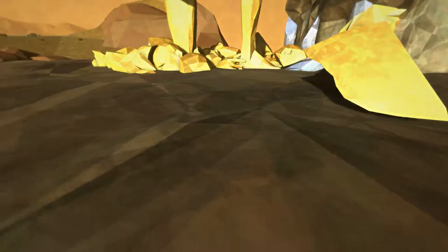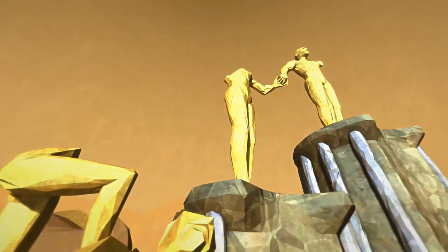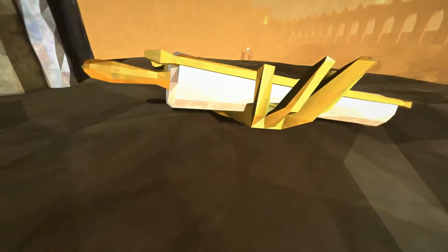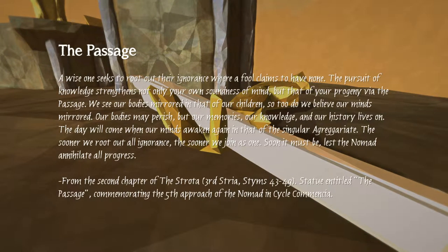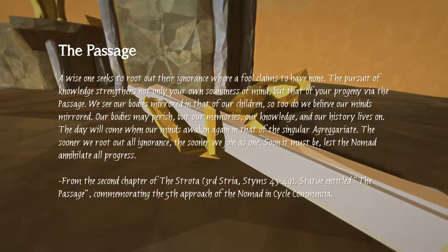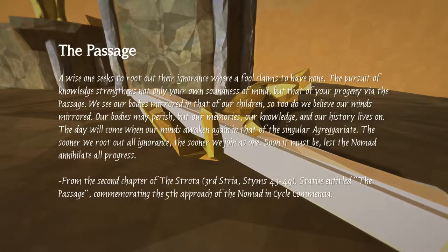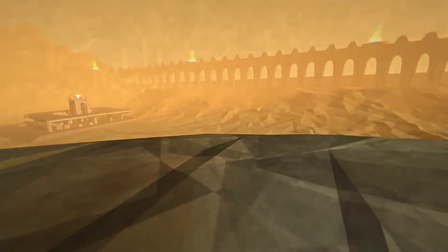There's some broken statues here of some golden people. There's one that's just legs, then there's a headless one, then there's an armless one. Oh there's a little thing here — a wall of text. 'A wise one seeks to root out their ignorance, where a fool claims to have none. The pursuit of knowledge strengthens...' From the second chapter of the Stroda. I'm not gonna read your pseudo-religious bullshit.